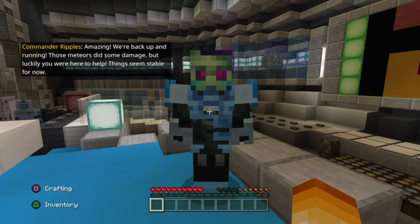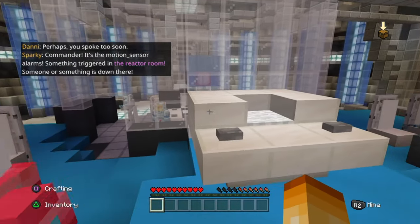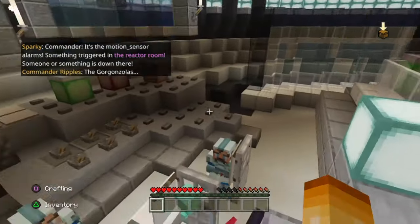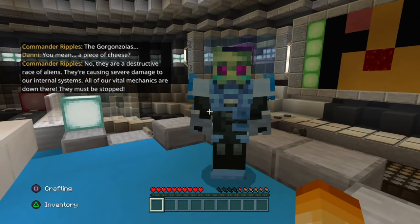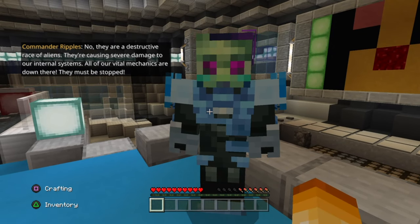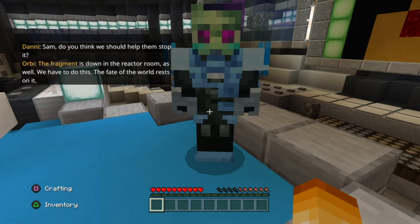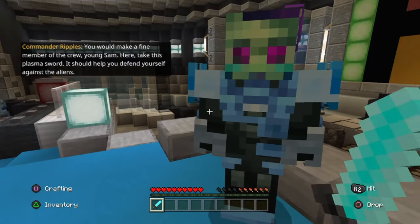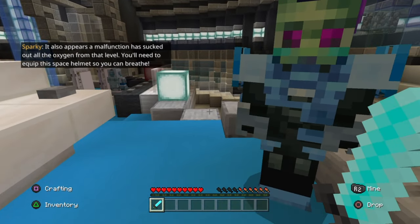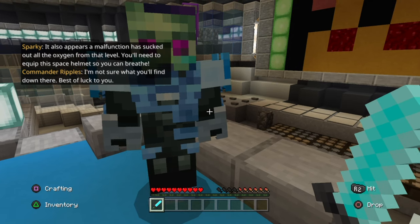Amazing — we're back up and running. Those meteors did some damage, but luckily you were here to help. Things seem stable for now. Commander, it's the motion sensor alarms — something triggered in the reactor room. Someone or something is down there. The Gorgonzolas. You mean a piece of cheese? No — they are a destructive race of aliens causing severe damage to our internal systems. All of our vital mechanics are down there. They must be stopped. Sam, do you think we should help them stop it? The fragment is down in the reactor room as well. We have to do this — the fate of the world rests on it. Here, take this plasma sword. It should help you defend yourself against the aliens. It also appears a malfunction has sucked up the oxygen from that level. You'll need to equip this space helmet so you can breathe.